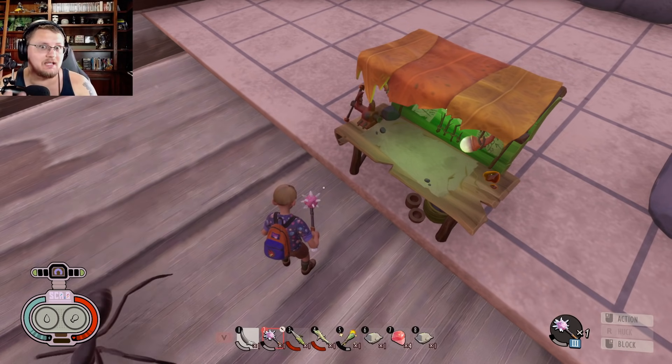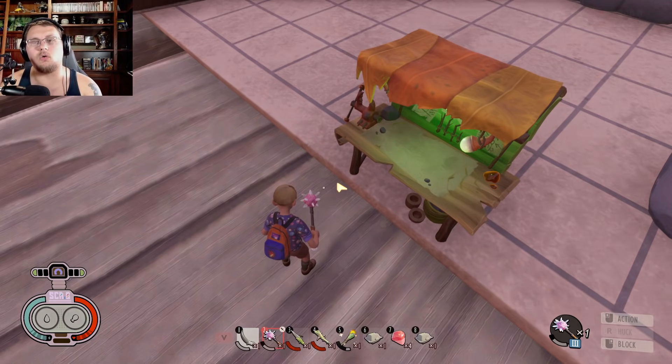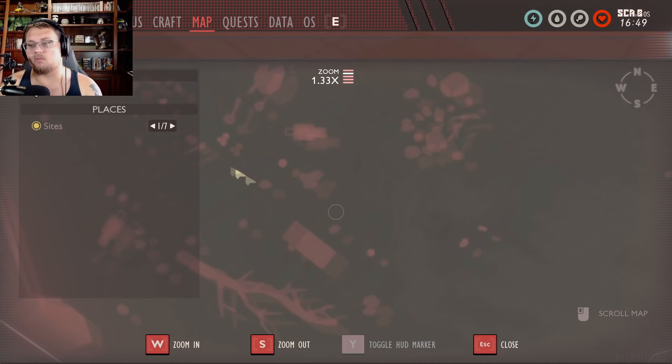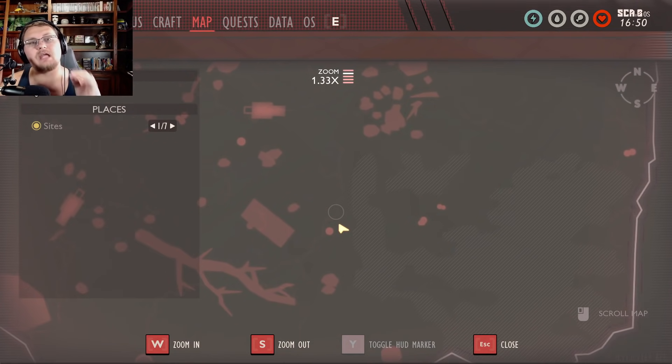If you want to get the first tier to this perk — the easy tier — you need to go over into this little swampy area right over here. There is a tunnel underneath a leaf; you'll swim all the way down to the bottom, and there is a four-leaf clover in there. Just get near it and you will unlock Cootie Grass number one.